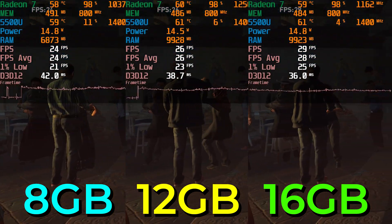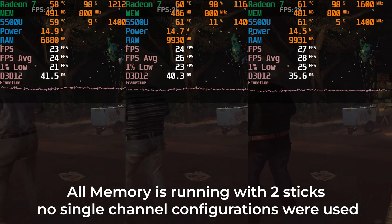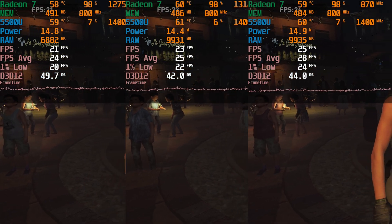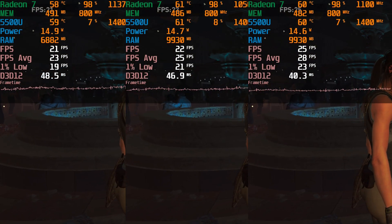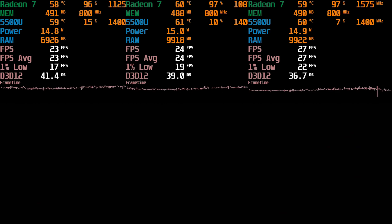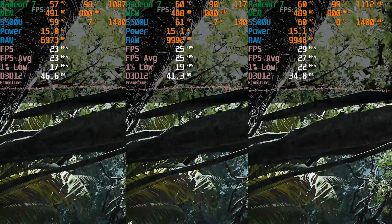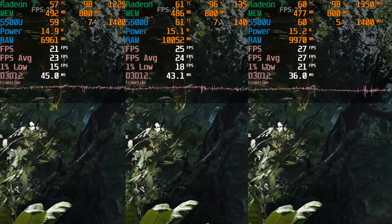8GB, 12GB, and 16GB. Keep in mind that we are essentially running the 12GB with a misconfiguration of 8GB and 4GB. The reason I'm doing it like this is because there are systems out there that only have 4GB of RAM soldered on, or sometimes 8GB of RAM. In those cases you can at least throw in another 8GB stick and get to 16GB. But if you only have 4GB of soldered RAM you're going to end up with a mismatched configuration, where only part of your RAM is running in dual channel.